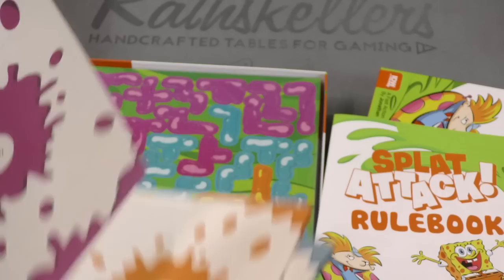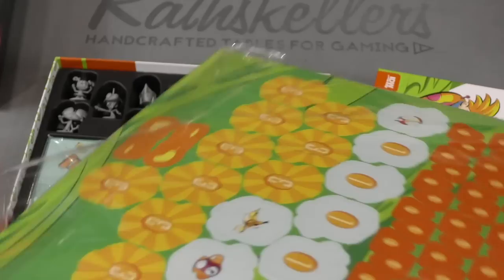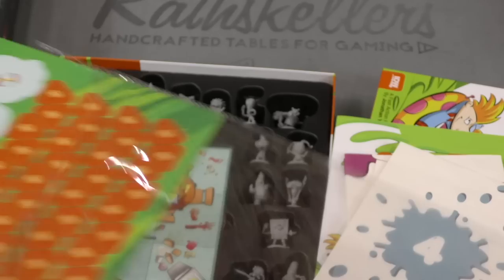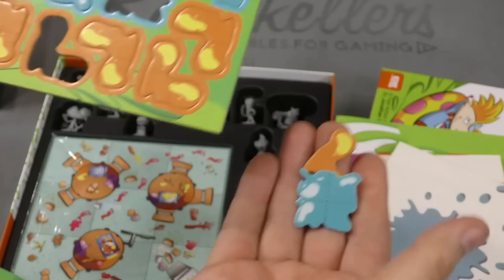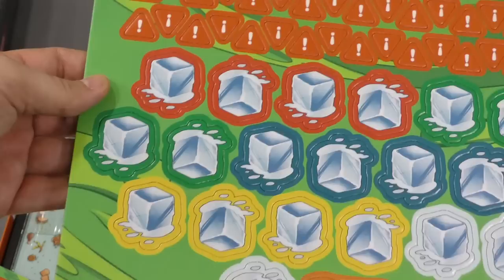Alright, well here we got some bags with numbers on them — five, three, and four. Then we have a big giant punch board, and I guess we have different areas of Splat. It's like a Tetris type thing. They don't punch out as nicely as I like them to, but they seem okay.